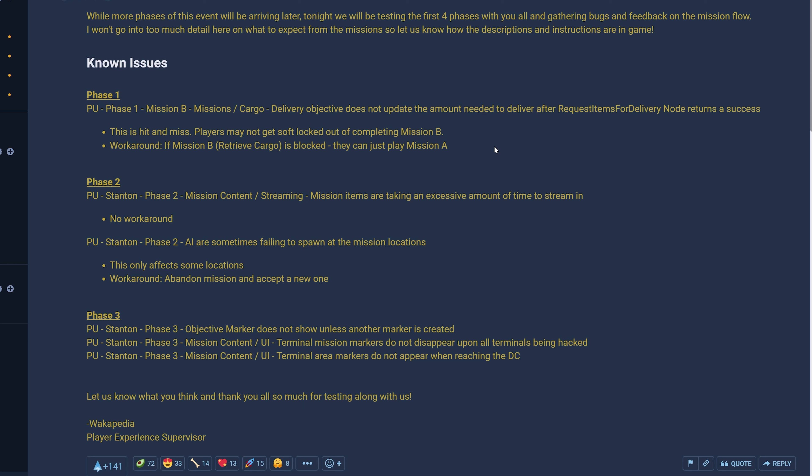Phase 2 has two known issues. First, mission content streaming — mission items are taking an excessive amount of time to stream in, with no workaround. These items are probably more cargo. Second, AI are sometimes failing to spawn at the mission locations, only affecting some locations — the workaround is to abandon the mission and accept a new one. So we're going to have some AIs to deal with, probably enemy AIs.